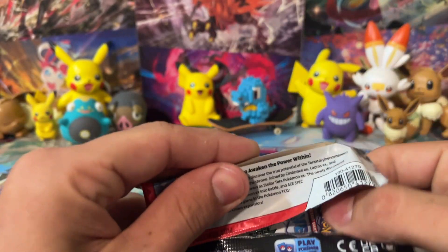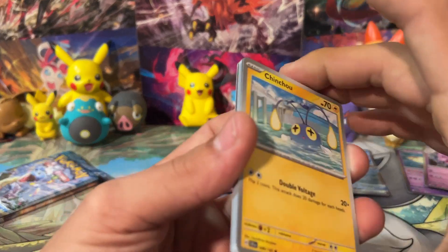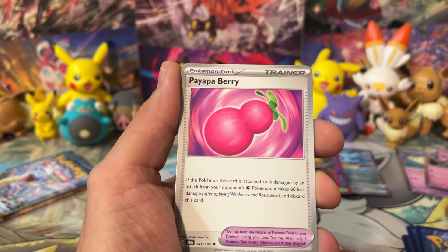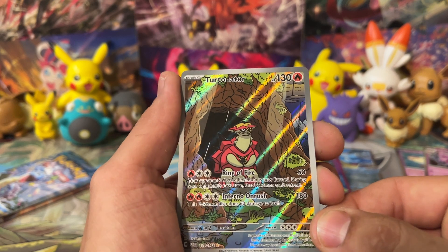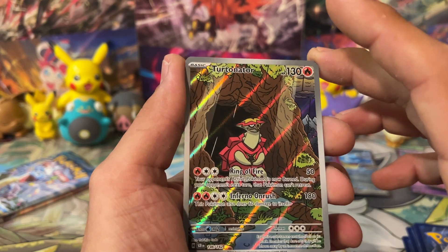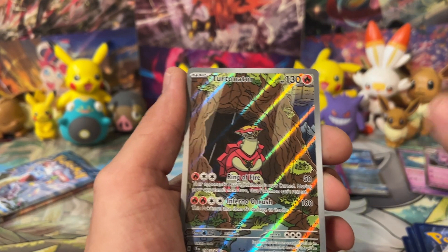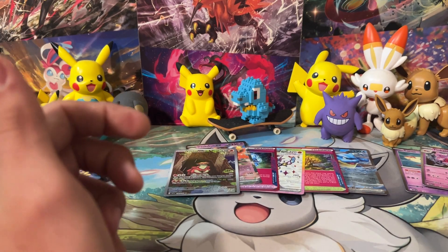I keep forgetting what the other Japanese set that combines into Surging Sparks is called — so if you guys want to let me know in the comments, please do. There's a code card going out. We got Veluza, Swalot, Payapa Berry, a Lily reverse, and a Turtonator Illustration Rare! We were just talking about how we needed an Illustration Rare from this box — and we finally got one. It's Turtonator with Ring of Fire and Inferno Onrush. Four energy for 180 and it does 60 damage to itself — that's a tall task. We'll throw that up in the pull pool. We got a Craydily and a Lightning Energy.